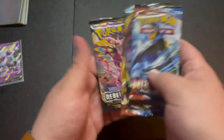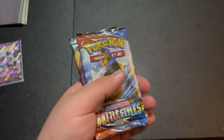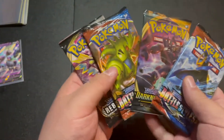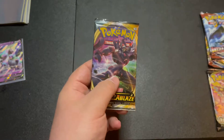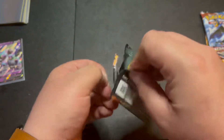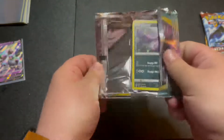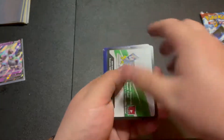I've opened so much Darkness of Blaze and Rebel Clash I don't know how I don't have any cards from it, but I'm interested to see what we pull. We'll save Battle Styles for the end since that's the newest set, and we'll start off with Darkness of Blaze because I've opened this one the most recently. Here's a code card for you, you're welcome.